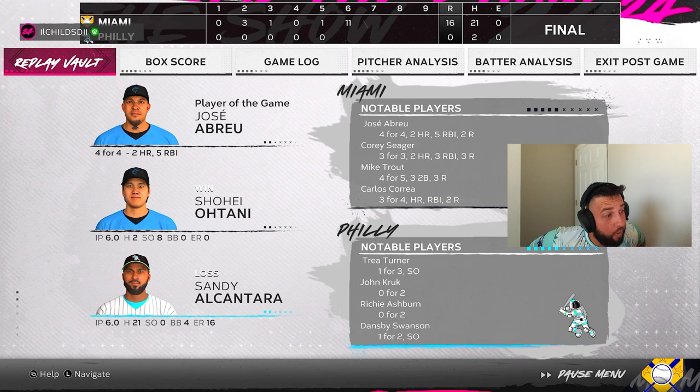Soto — I don't know what I was doing with him because usually I hit very well with him, especially since they brought back his stance and leg kick from '22. I absolutely raked with him in '22. Maybe I was too antsy. I just couldn't get my PCI on the ball. I'm not going to use him anyway because he doesn't fit the Arenado boost, and his attributes aren't elite at this point of the year. Hope you guys enjoyed the video — subscribe, turn notifications on, leave a like, and let me know in the comments if Soto cracks your lineup. Love y'all, peace!